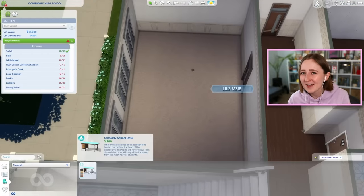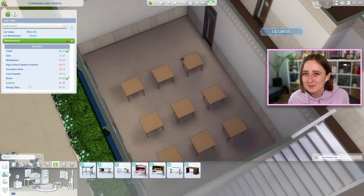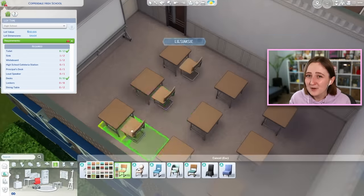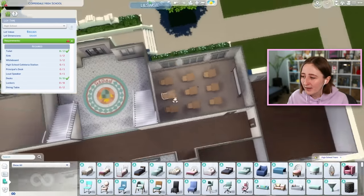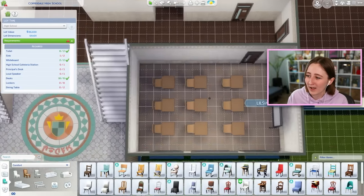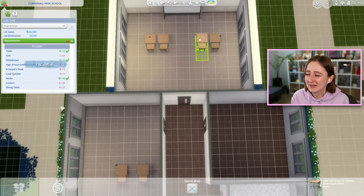I also found myself using the computer and chess rooms more often — I don't really need to have my sim go use a treadmill at school. So I put the gym space upstairs instead. I found that when I was playtesting this school, I pretty much exclusively stayed on the first floor. It takes a long time for your sim to move around and route to different sides of the school, so I wanted to make the school a little bit easier to navigate.